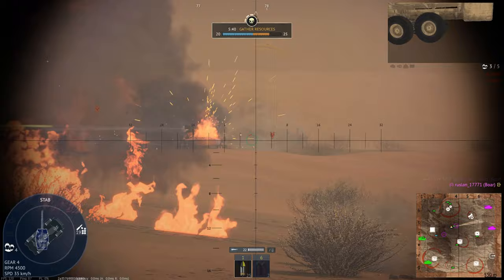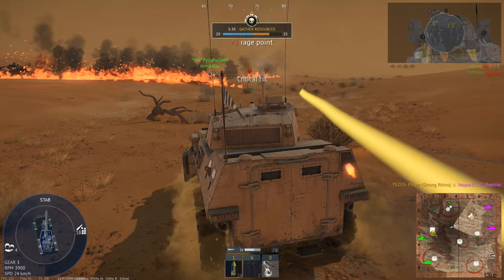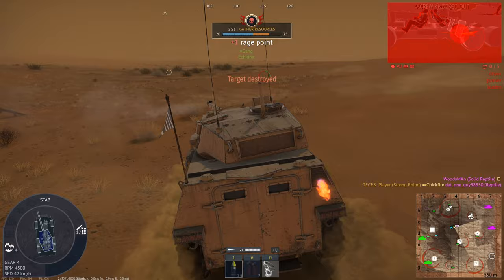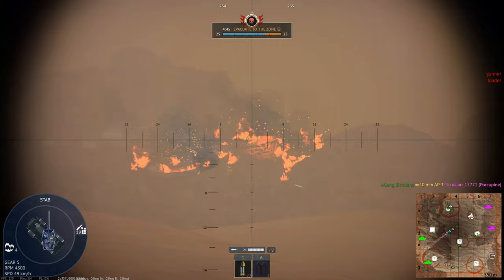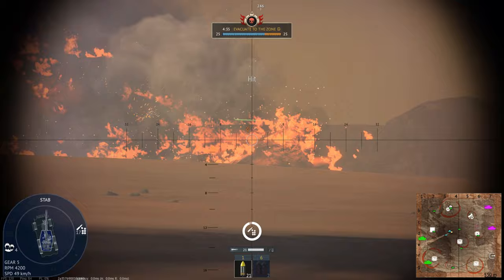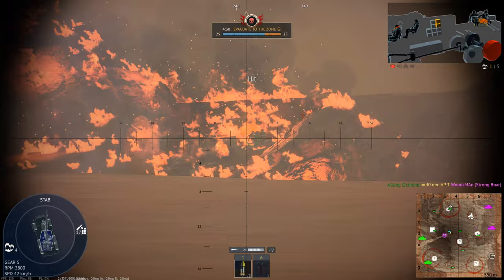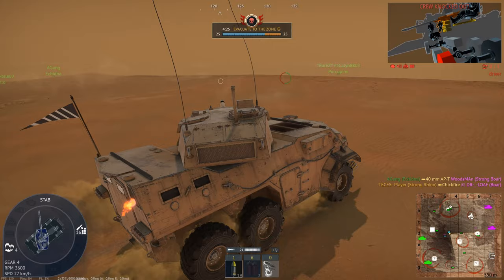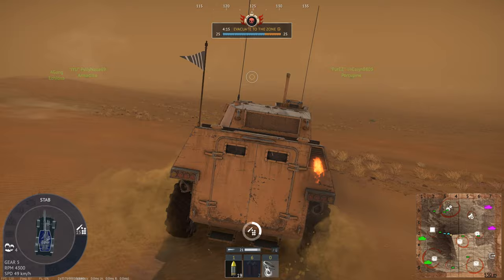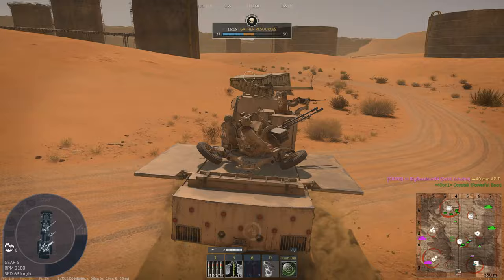A bug that caused the Mission Objectives window to stretch on ultra-wide monitors has been fixed. A bug that caused the Rage Scanner to show extracted players has also been fixed — sometimes it also shows players who don't have any rage on them, and I'm wondering if it takes a snapshot when you spawn and doesn't automatically refresh. A bug that caused the out-of-bounds alert message to display behind the resource bar making it unreadable has been fixed too. They also fixed a bug with the Steam Overlay where it couldn't open in-game, and one where it was not possible to click anything on the Steam Overlay in some cases.